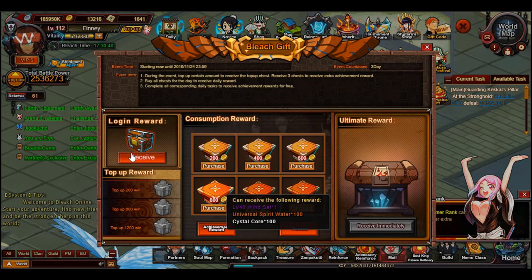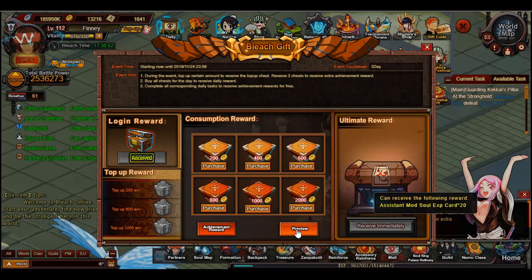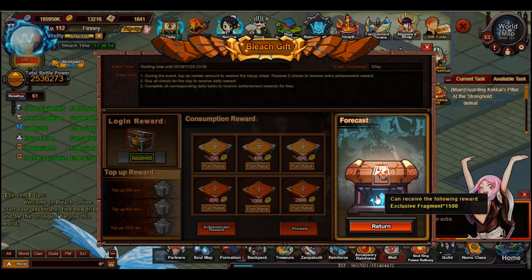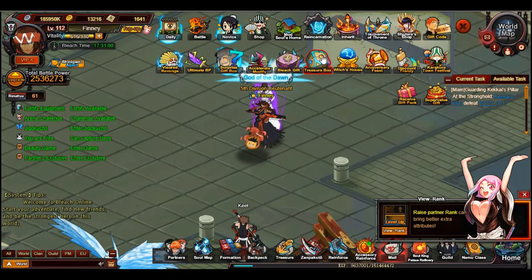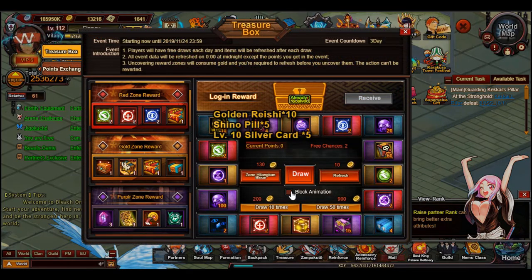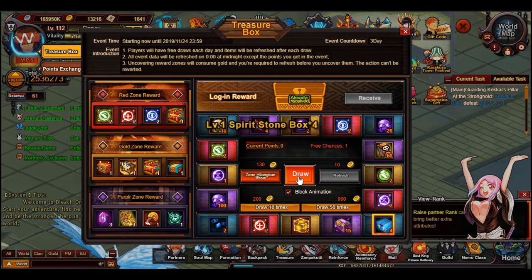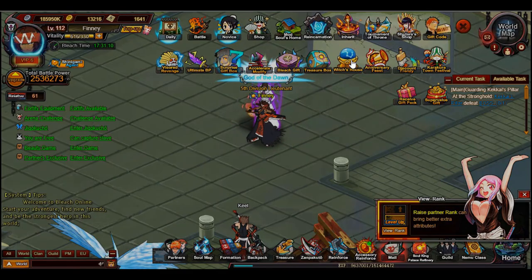There's another chest somewhere that also drops fury, but I need to double check where exactly it is. These events are okay to buy, but they did change the rewards — it used to be you'd get characters and zanpakutos, and then they did away with that, so unfortunately you're no longer able to get those.